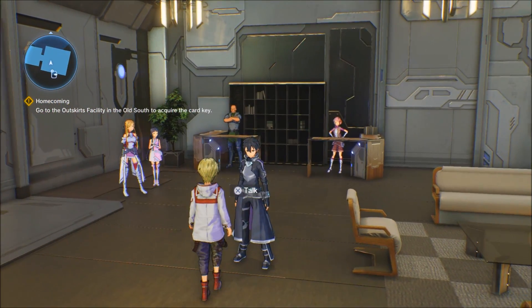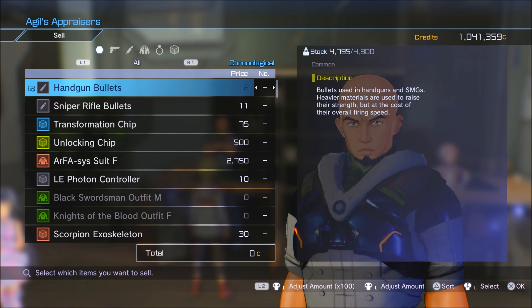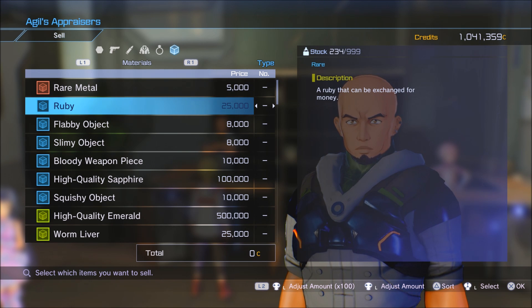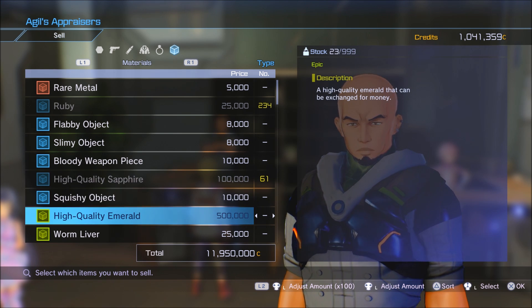As promised, let's sell everything. I farmed every spot for about 35 minutes. No items to appraise, so I'll sell directly. Under materials: 234 rubies at 25,000 each comes to 5,850,000 credits. Then 61 high quality sapphires at 100,000 each brings the total to 11,950,000 credits. And 23 high quality emeralds at 500,000 each brings the grand total to 23,450,000 credits.